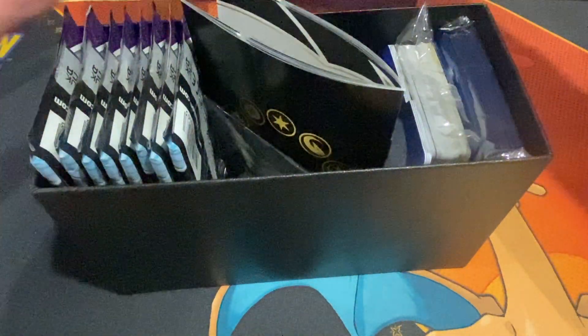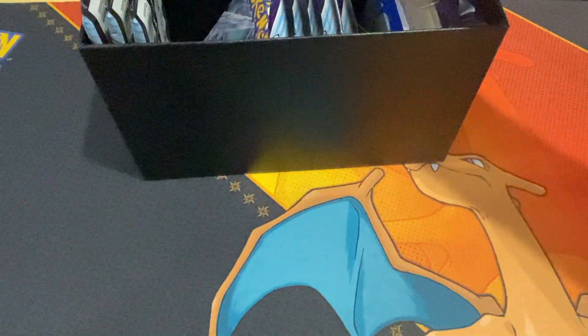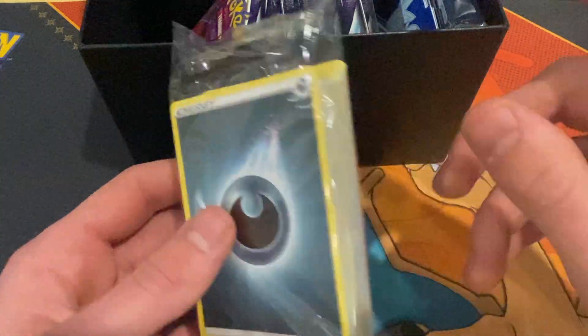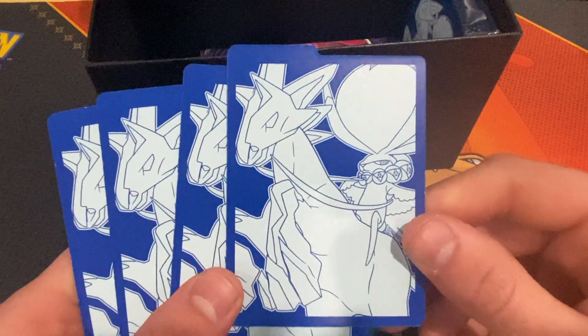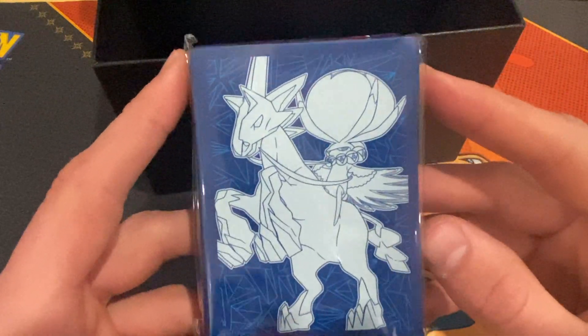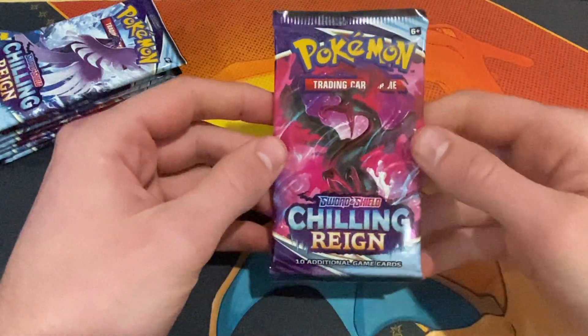We haven't opened an Elite Trainer Box on the channel for quite a while, so let's get this one unboxed. We start off with the Pokémon Trading Card Game rules — that's a classic. We have a deck of energy cards, a code card, some cool-looking deckboxes with Calyrex. Probably the coolest thing we get is the sleeves, and let's not forget about the dice. In this Elite Trainer Box we do not get any promo card, but we do get eight additional Chilling Reign packs.